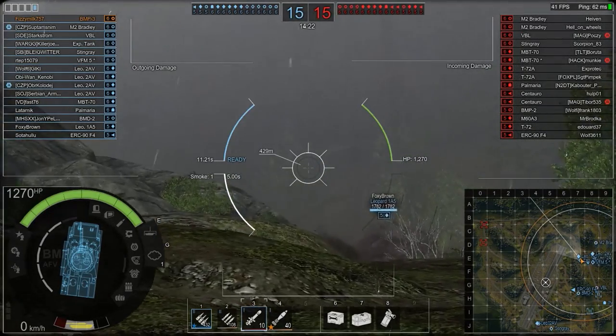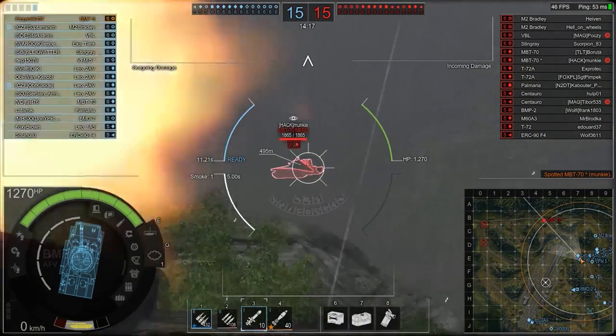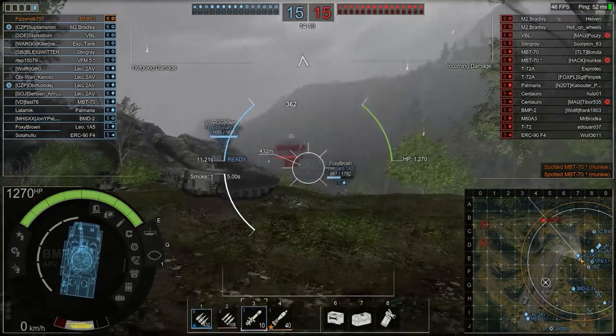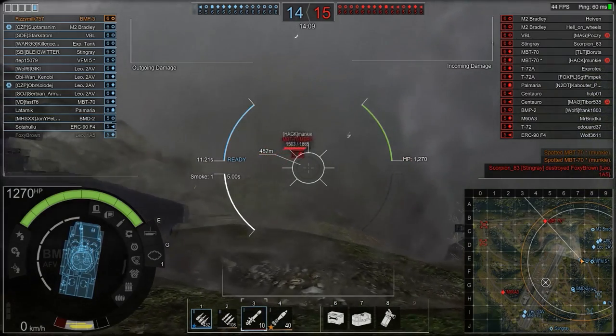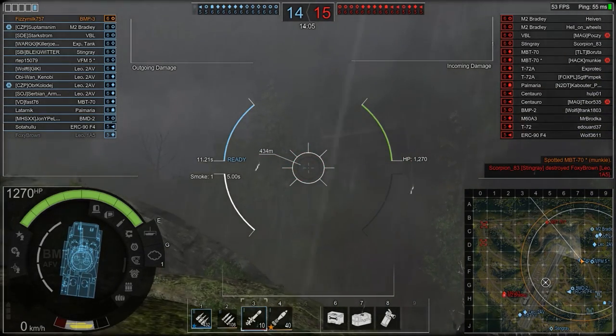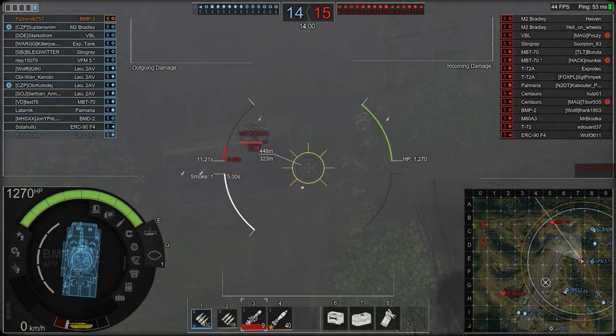The vehicle I've got today is the BMP-3. It has one 30-millimeter and one 100-millimeter gun. The 100-millimeter also acts as an ATGM launcher, and the ATGMs are very effective. I'll show you me using them right now from our little spot here, which also allows us to spot right across the enemy flank.